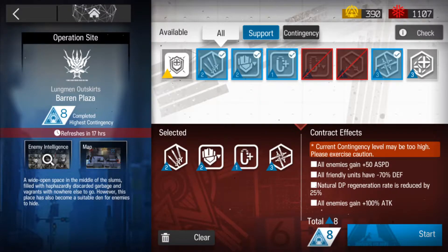The risks I am using are: enemies gain 50% attack speed, friendly units have minus 70% defense, natural DP regeneration rate is reduced by 25%, and all enemies gain 100% attack.